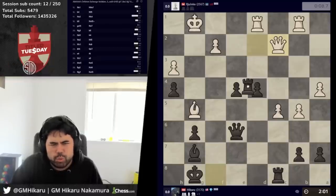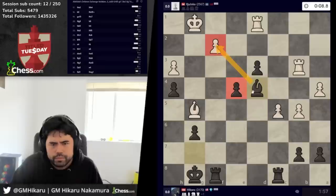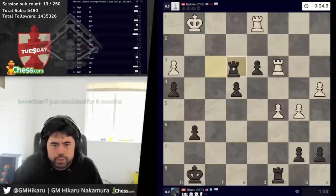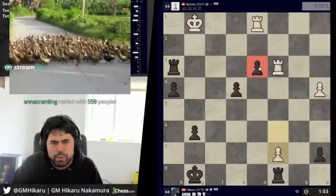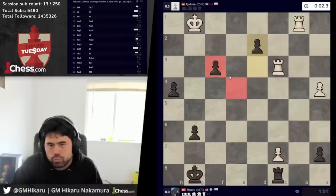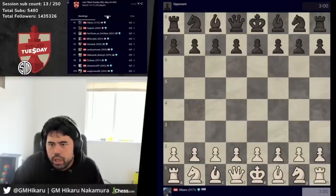What is the easiest way to win here? D3 is obviously very strong, maybe not best, but I'll play it because I can trade and go here — hit the pawn, e3. Let's take. Everything wins here, I just want to be a little bit precise. I'm up about four pawns. Let's go here and d2 if I want. We got the dub — one up, one down. Pretty good first game.